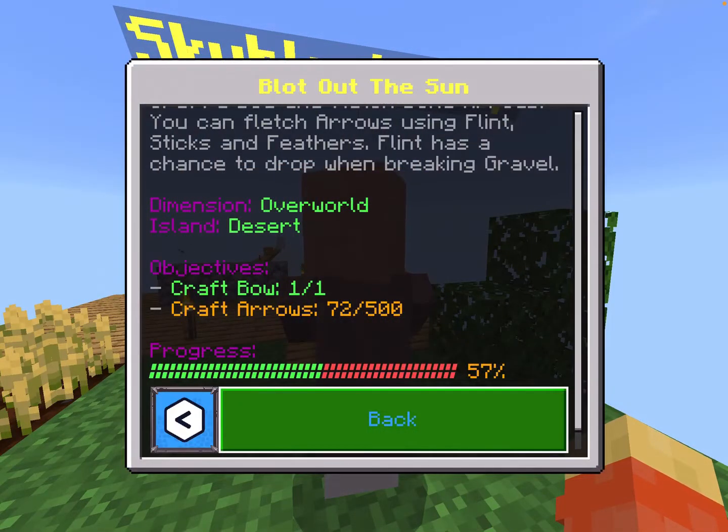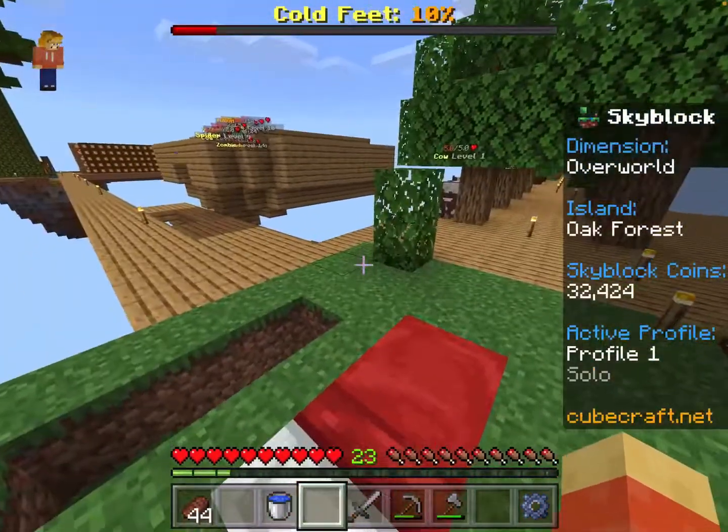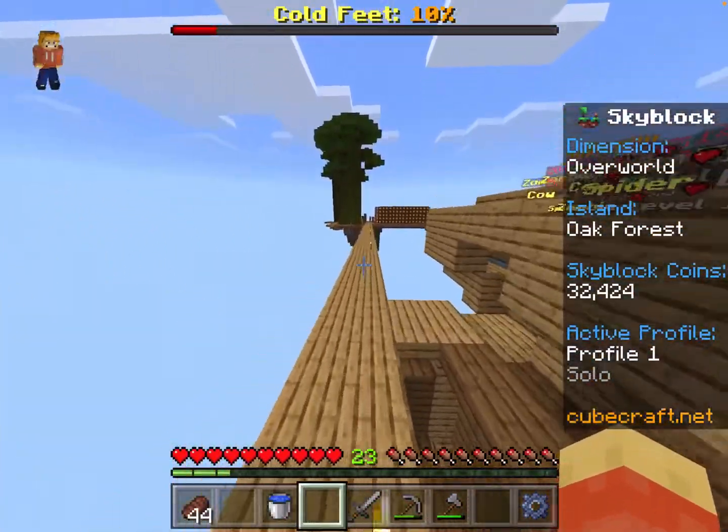All that's left now is Blot Out the Sun, which requires us to buy a lot of gravel. And gravel costs a lot of money, and that's where our Cocoa Farm comes into play.